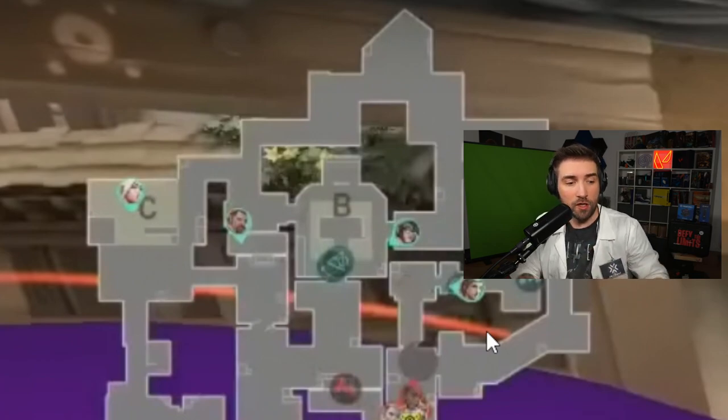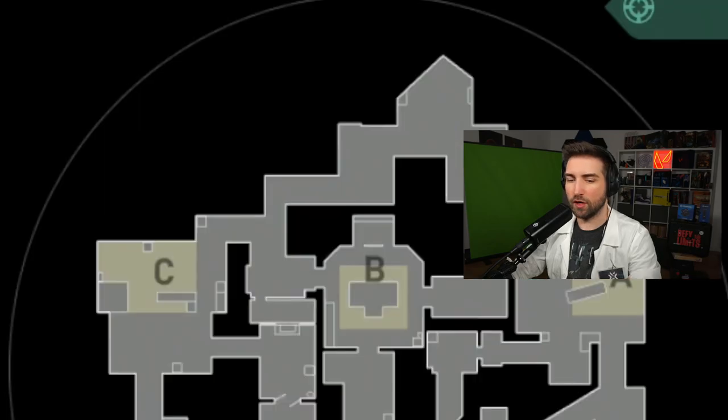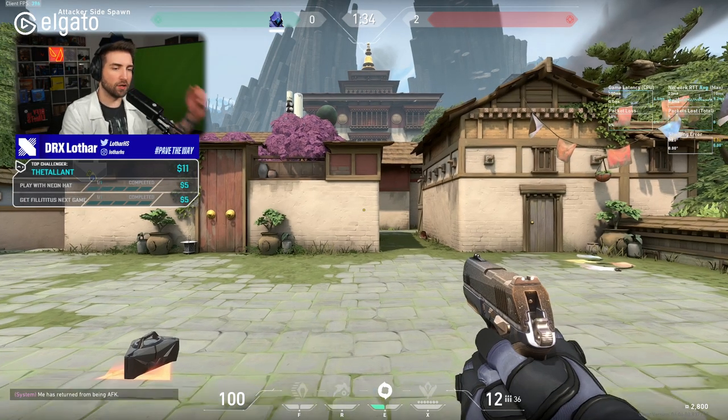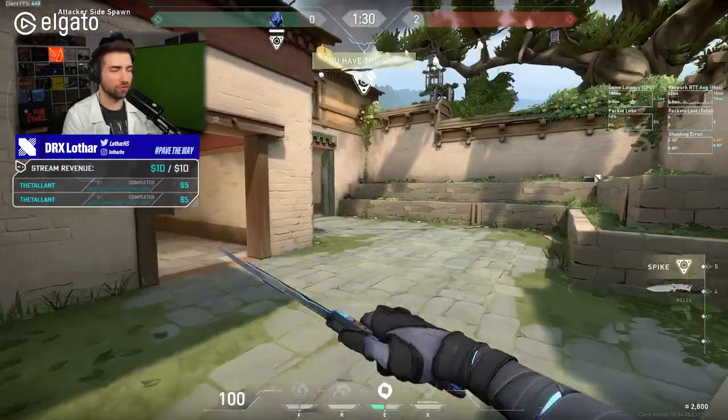But the thing is, you can make the smoke even better. And how do you do that? Well, I'll show you right now. I'll pick up Omen to show you this smoke. But you can use any character that has smokes to the same extent.